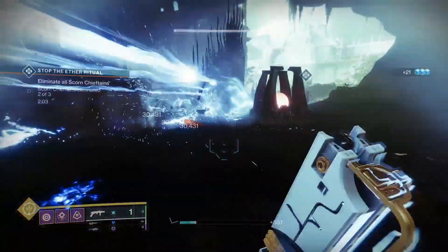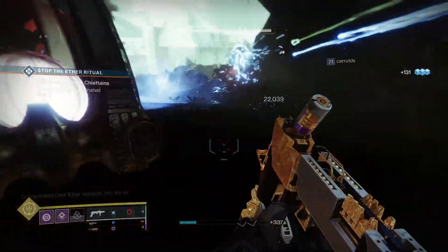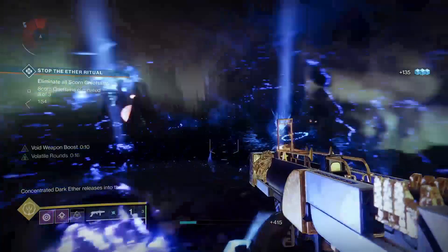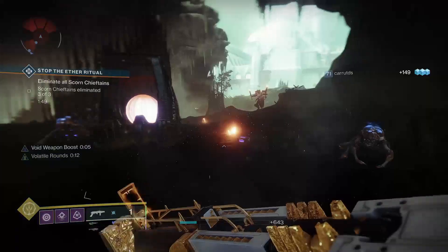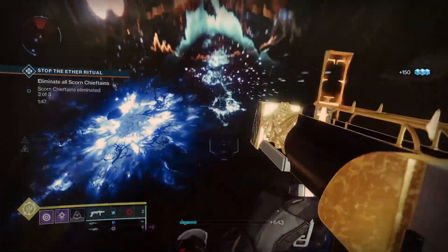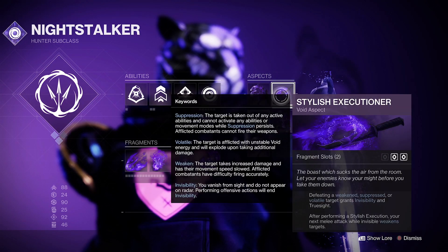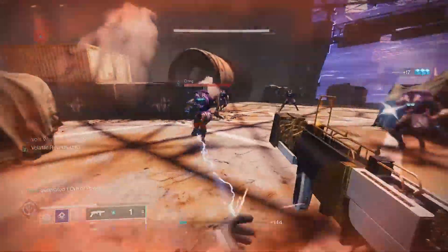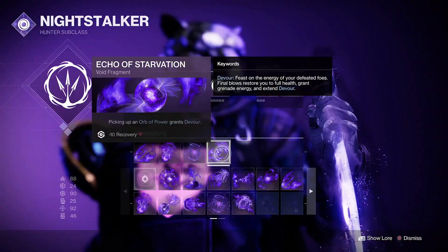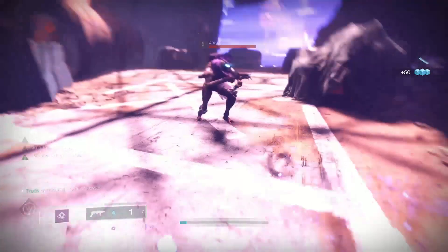Here's a cheeky little void 3.0 build you can use with Forbearance. As crazy as it sounds you can make excellent synergy with it even though it's an arc weapon, mainly just because of how destructive it is. This mod and fragment setup works for all classes and will essentially give you infinite health and volatile rounds. For hunters I'm using both the Vanishing Step and Stylish Executioner aspects to have the maximum amount of 4 fragments. The main fragment we're using is the Echo of Starvation, which will really combine well with the Soul Drinker trait.